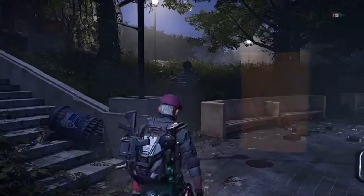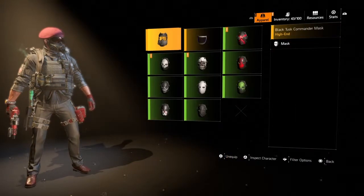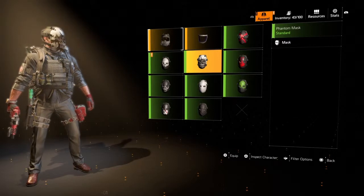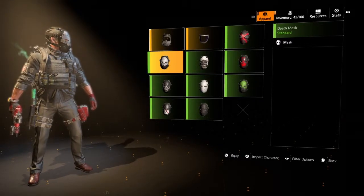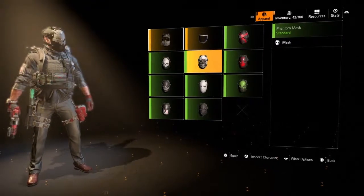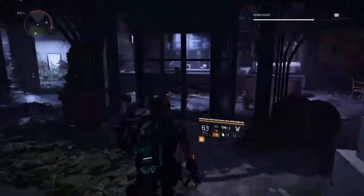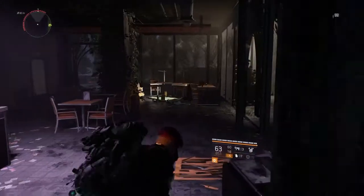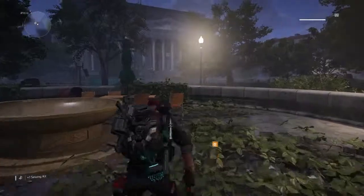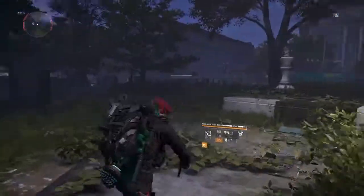If I go to Character, then Apparel, then Masks — you can see I've got the Cross mask, the Phantom mask, and the Death mask. What I haven't got is the Diamond mask, so that's the one I still need. Overall I think I could have done this without dying if I'd kept my distance a bit better. With SMGs you've got to get close, but not too close — as soon as you get too close these hunters will just smash you.